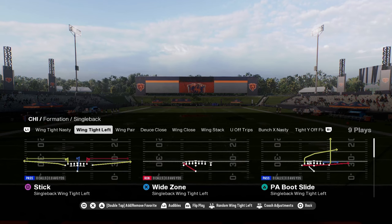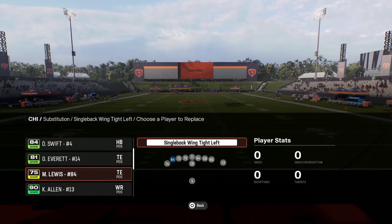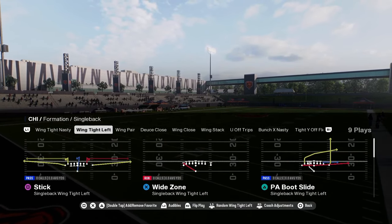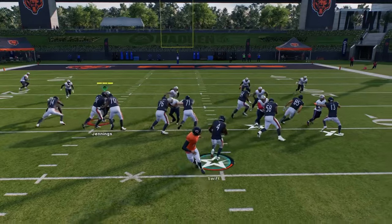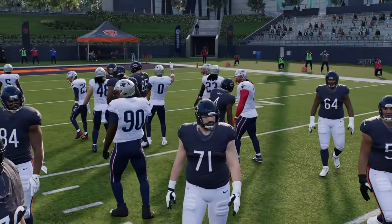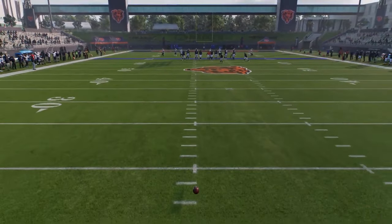You have this wing tight left formation. This wing tight left formation is kind of crazy. It's just a unique formation and you have this wide zone play. This might be one of the best red zone running plays in the game. You just come out here and run this and it gets you yardage in the red zone. It's super good at getting yardage inside the five when you need to score down there without putting the ball in harm's way.